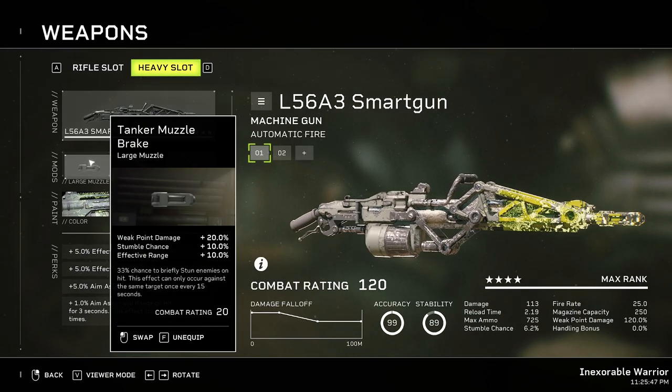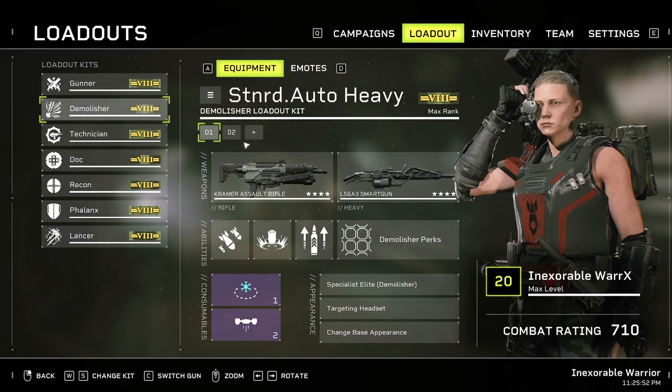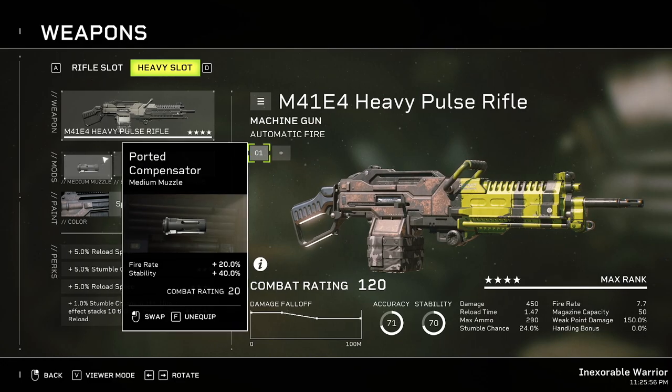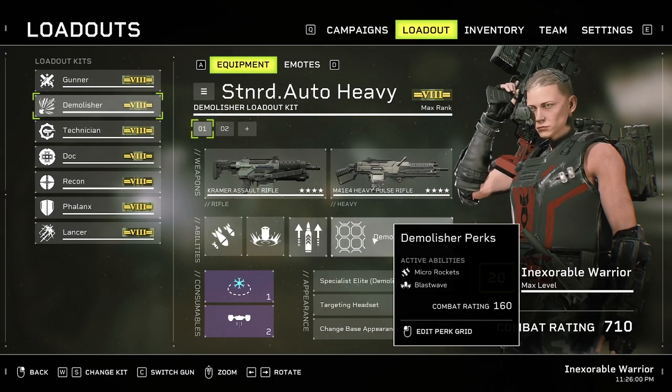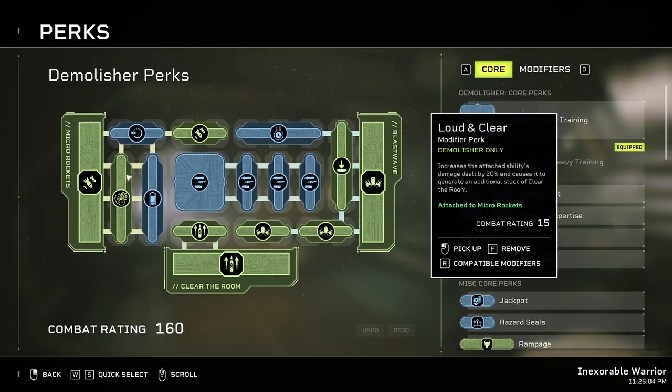The build for the smart gun is tanker muzzle brake, hybrid rifling, and deep railed armature. The build for the heavy pulse rifle is ported compensator, hybrid rifling, and deep railed armature. Now let's get into the perk build.